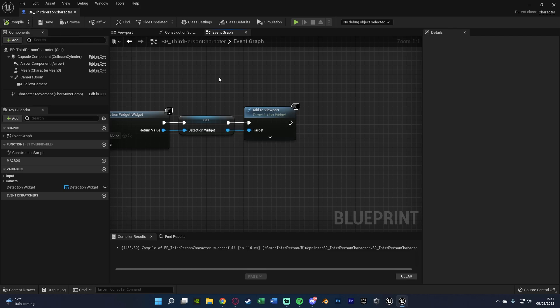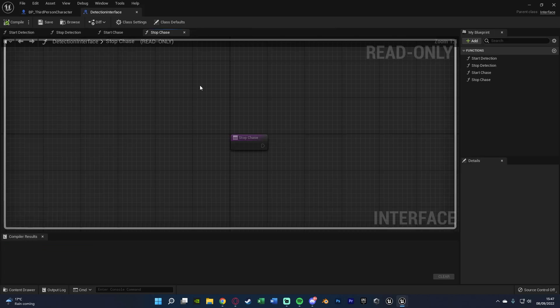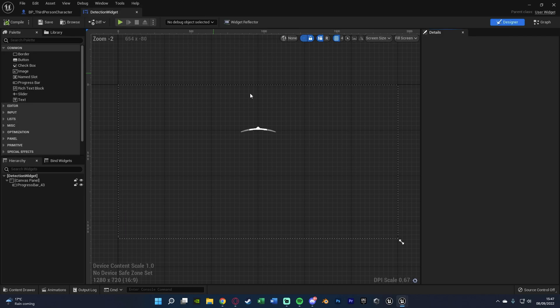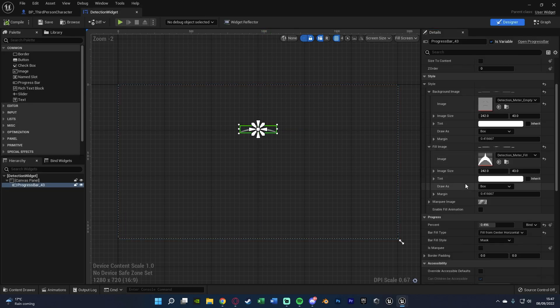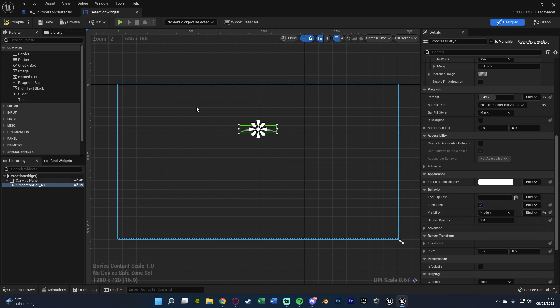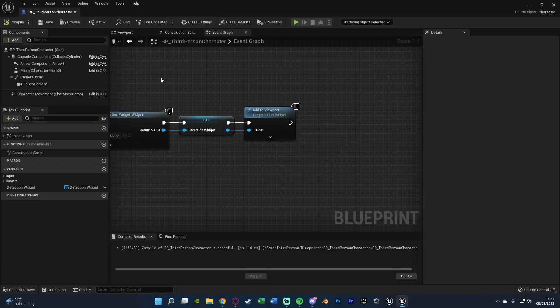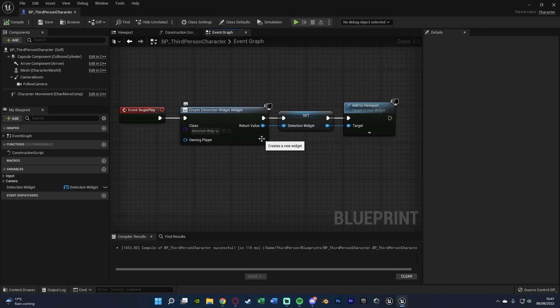Compiling and saving reminds us we need to change one small thing inside the widget. Open the widget, select the progress bar, and make sure the visibility is set to Hidden by default. We don't want to see it on screen unless the AI is actually detecting us. Compile, save, and close that, going back to the character blueprint.